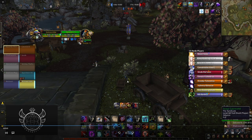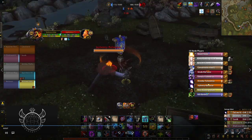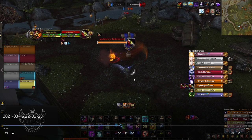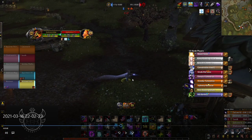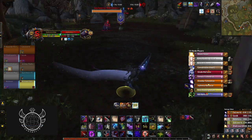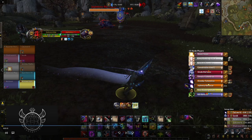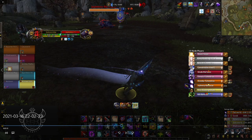I max range my sap — I could have pressed it a little bit later. But by the time he trinkets, right here, this is the in-cap range. Right here is the distance I created by shadow stepping and max ranging my sap. That's how you don't get caught out by druids when it comes to defending your base. It's really important to take advantage of the 10 yards you have with sap.